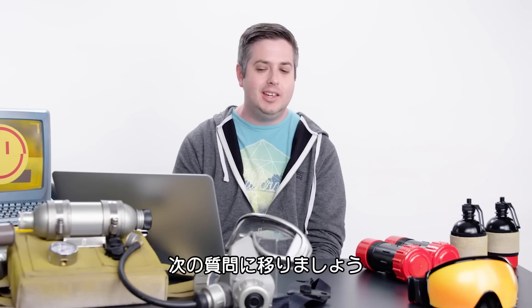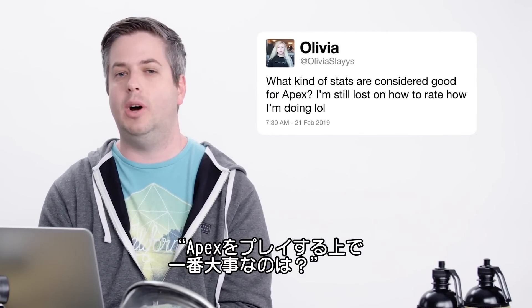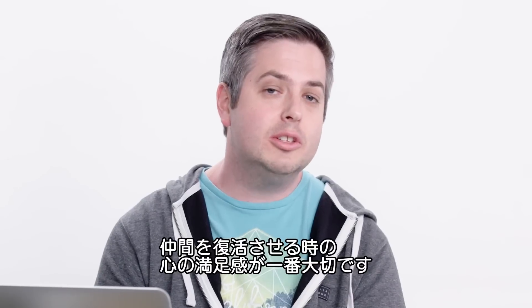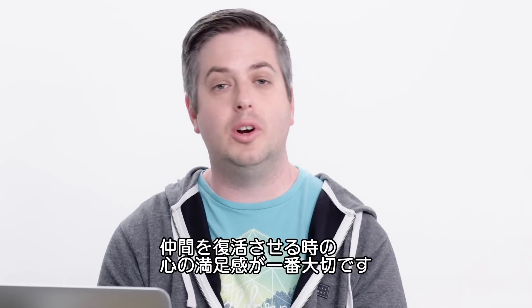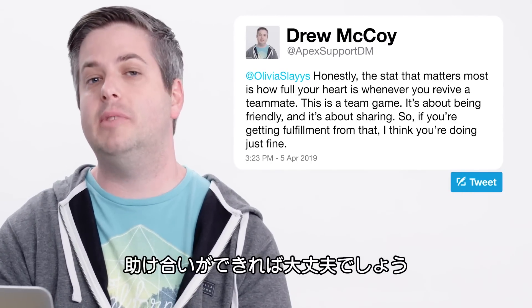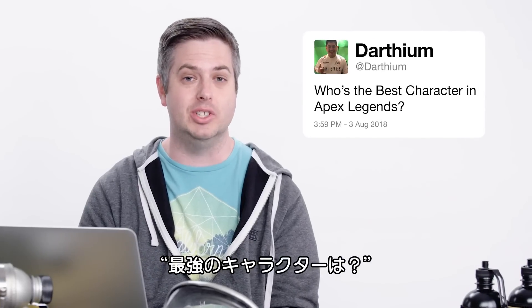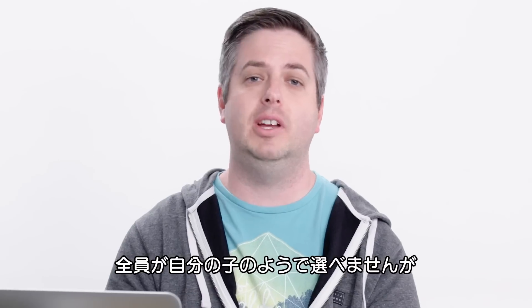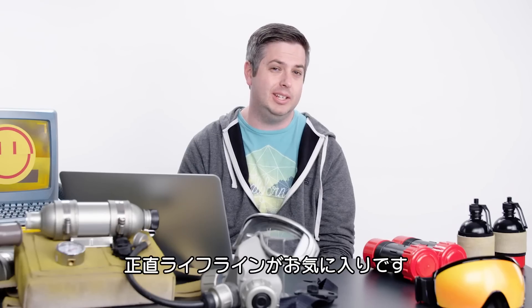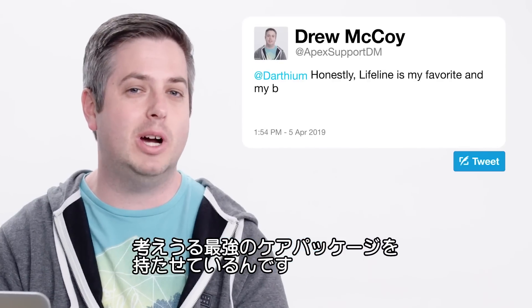Olivia, at Olivia Slays, asks: what kind of stats are considered good for Apex? I'm still lost on how to rate how I'm doing. Honestly, the stat that matters most is how full your heart is whenever you revive a teammate. This is a team game — it's about being friendly and it's about sharing. So if you're getting fulfillment from that, I think you're doing just fine. Who's the best character in Apex Legends? The real answer is there is no such thing as a best character — they're all my favorite children — but honestly, Lifeline is my favorite and my best. She has what I consider to be the most powerful ability with the care package, because I love loot.